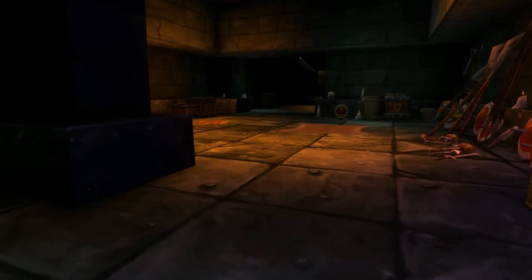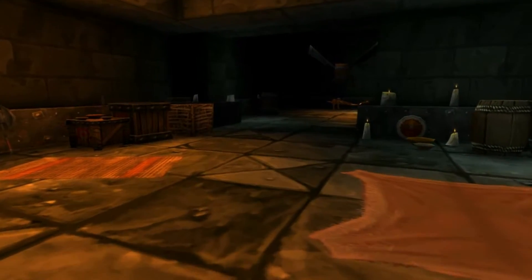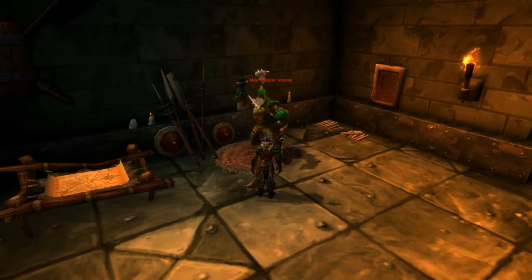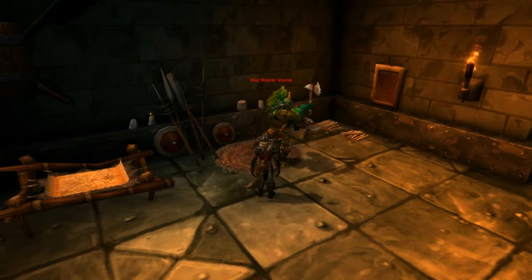Voon is a troll strategist who enjoys a challenge, which is exactly why he decided to join the Dark Horde during the end of the Second War. Voon has three different phases: the first phase starts immediately with normal attacks. He shifts to his second phase at 65% health, where he'll use cleave attacks — make sure non-tanks stand far away or behind him. The final phase kicks in at 40% health, where he begins stunning, interrupting, and knocking back nearby players. Stand further away if you want to avoid those.